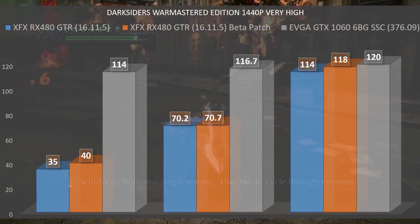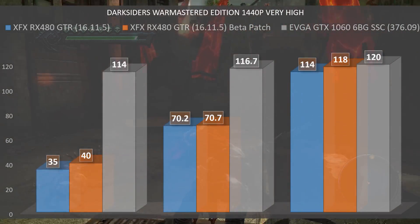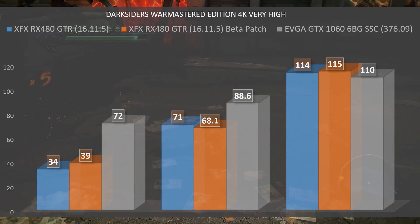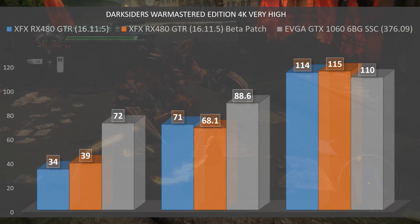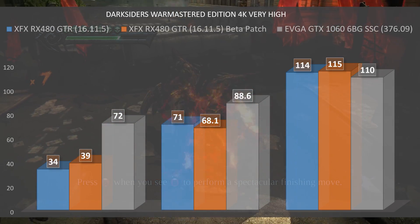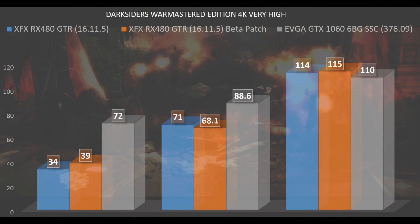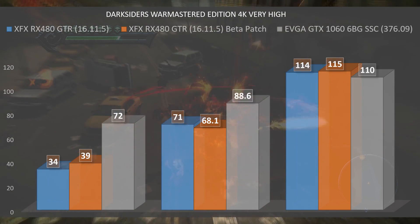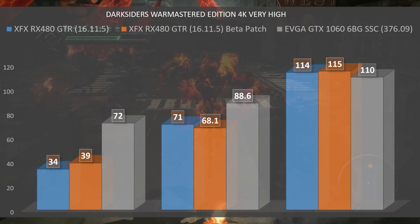What's interesting is that frame rates stay roughly the same from 1080p to 1440p — to see a dive on the GTX 1060 you have to go all the way to 4K. For the RX 480 at 4K, pre-patch: minimum 34 fps, average 71, max 114. Post-patch: minimum 39, average 68.1, max 115 — we actually saw a loss of average frame rate, which could have been some variables like looking at the fire a bit longer. For the GTX 1060 at 4K it's running great: minimum 72 fps, average 88.6, max 110.